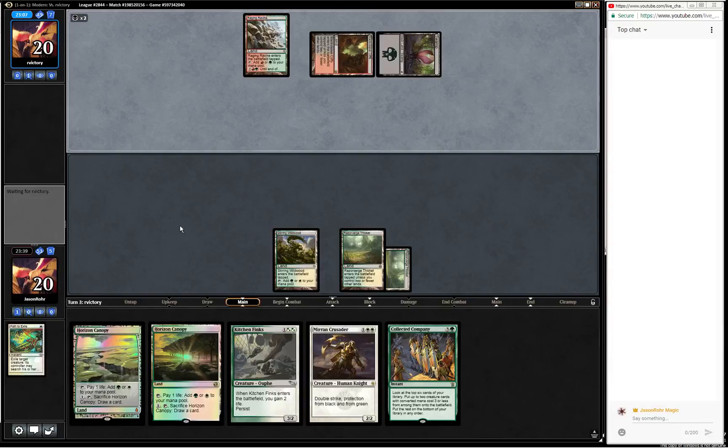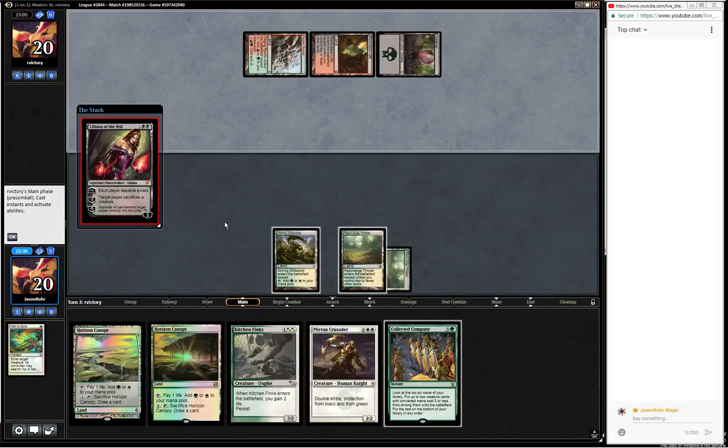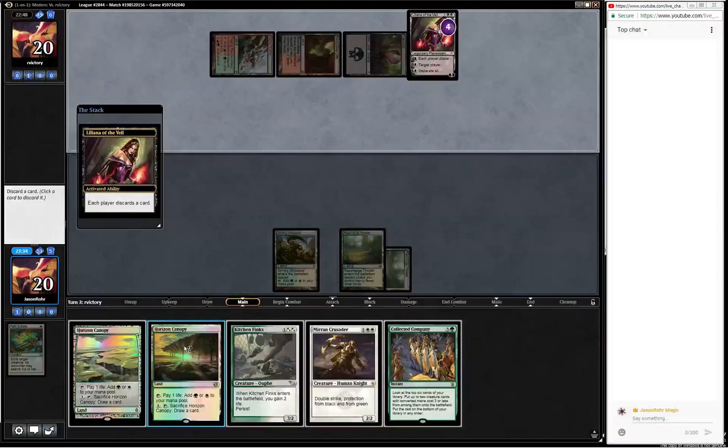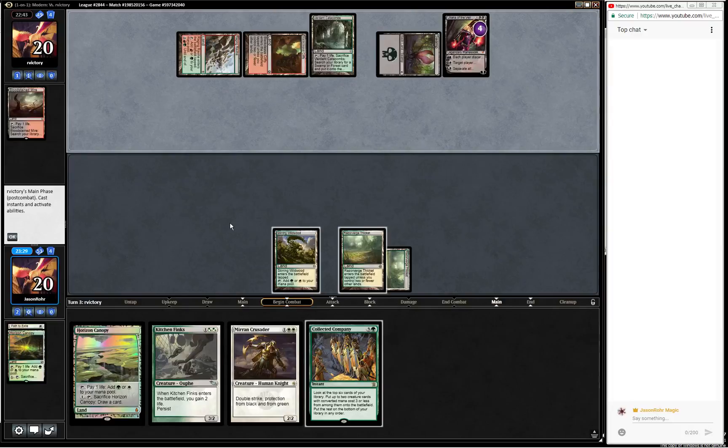The problem with pathing now is that it allows them to play Bloodbraid Elf. Two black - this is probably Liliana. The Loxodon Smiter would have been incredible here, because we could have put it directly into play and attacked back into Liliana. But I'm quite happy with all the cards in hand, so I think we can easily get rid of one of these Horizon Canopies. If they have a Thoughtseize, they don't - okay, Thoughtseize would have been pretty brutal, but luckily they don't have that.